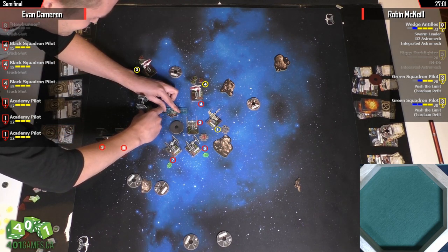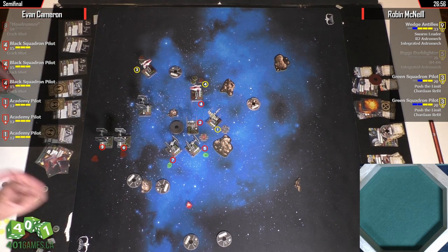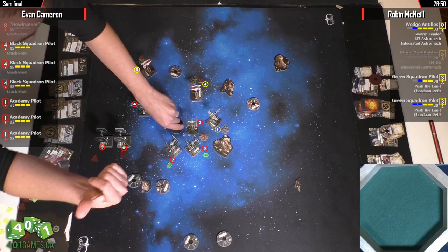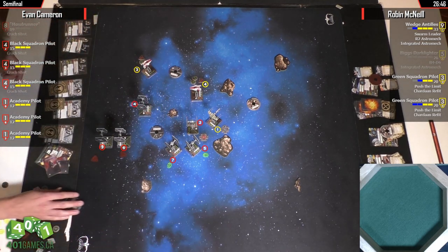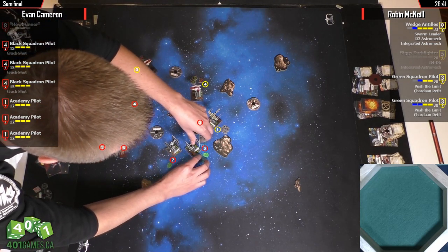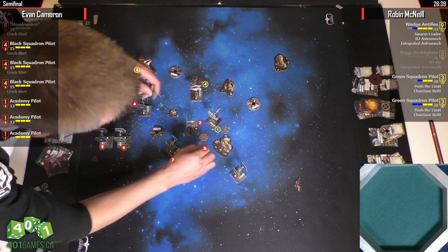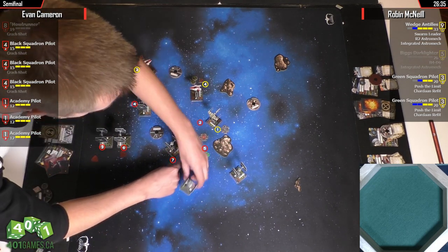Where did he go? Did he K-turn? No, he just went straight. Wow — he's safe from the rock but no actions for him, which means Wedge, who's probably K-turning, has a nice target. This guy's 3-banking. So the problem here is now he's only got a few guys who are in position to go after Wedge next turn. Well, seven and five could hard two next turn. That's the thing with TIE Fighters — they can pull in really quickly.